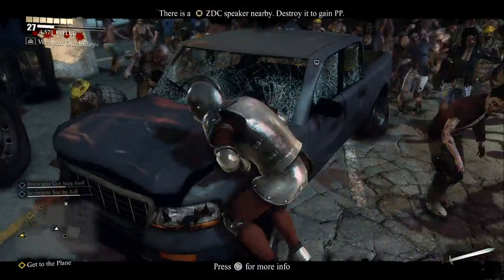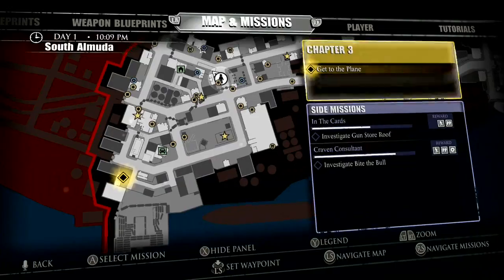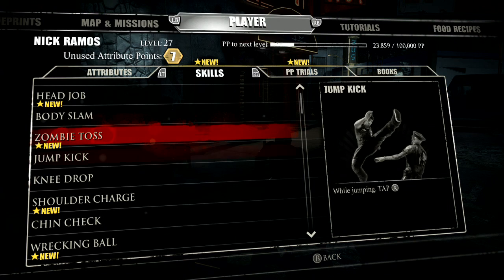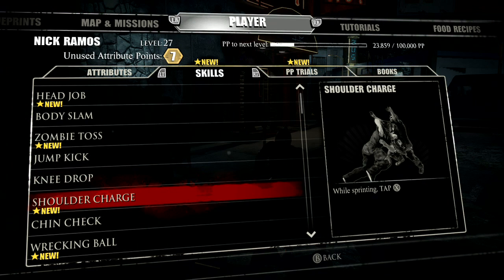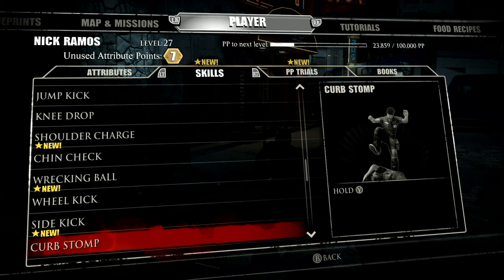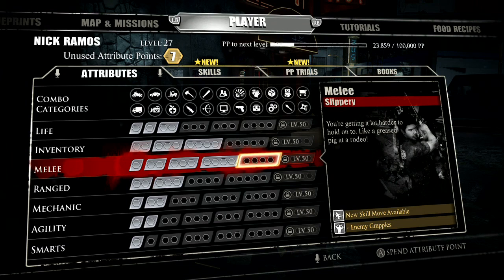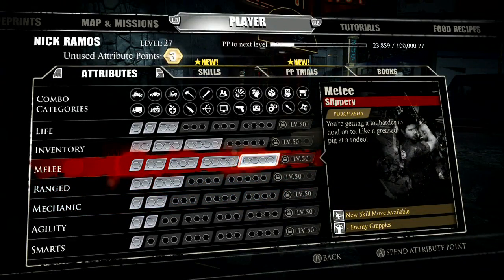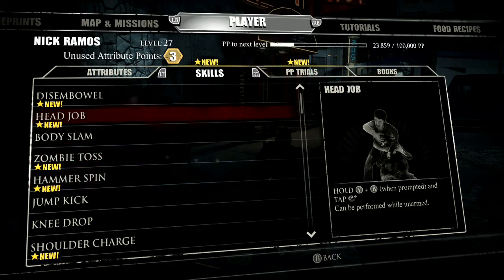This is the way I'm going for the fist first challenge. This gives us a bunch of new skills — the head job where you rip their heads out, zombie toss, shoulder charge, wrecking ball, sidekick. This is what I want — I want to get this all the way up. You should have enough if you complete those challenges. Now this is what you want — hammer spin. Disembowel is pretty sick too, you can rip their guts out.